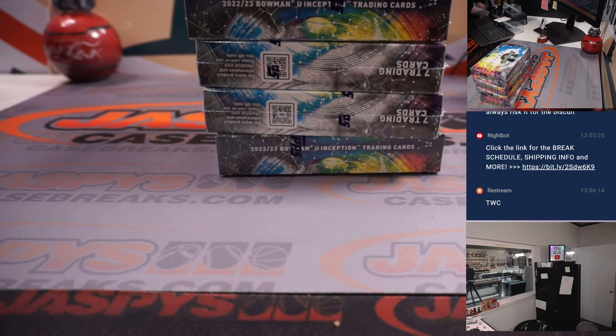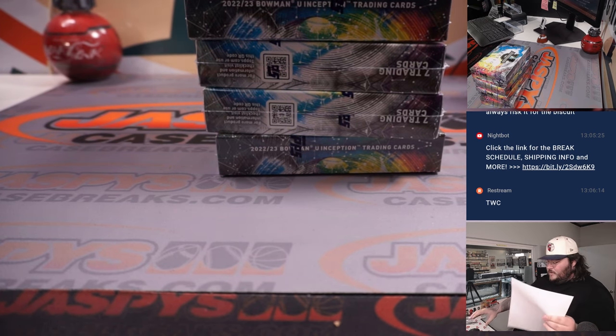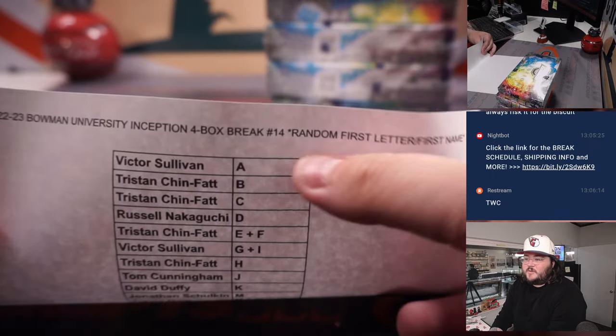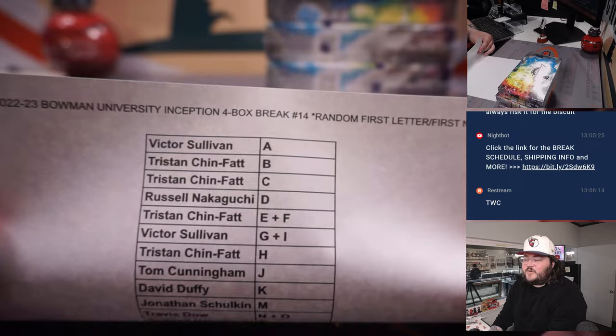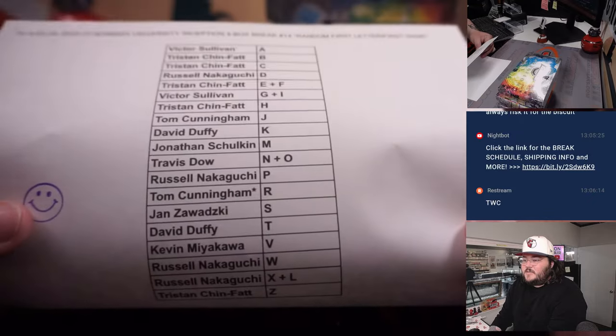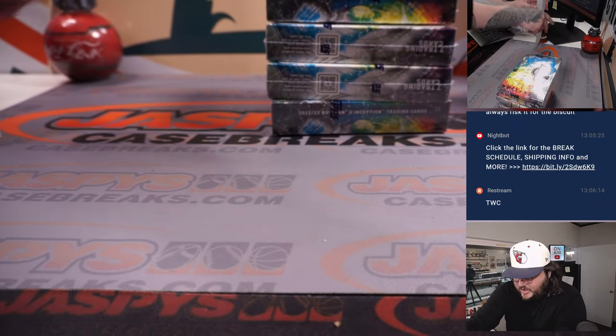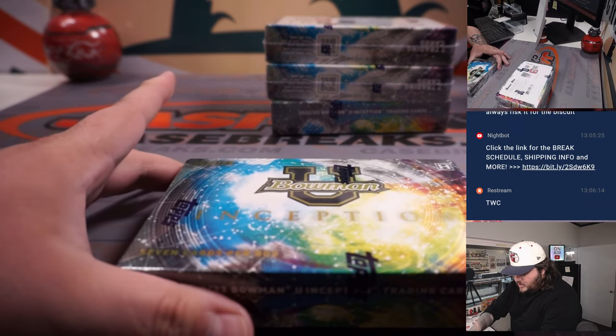There's an all-card sheet break as well. Lots of nice names — college hoops, college football as well. Number 14, random letter, first name style. Victor with A, and Tristan with C. Let's do it. Good luck, everyone.